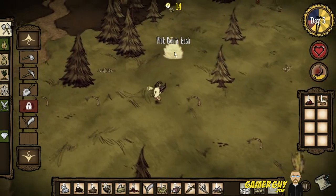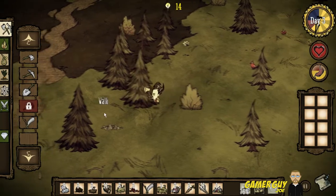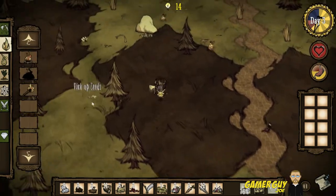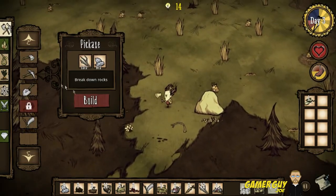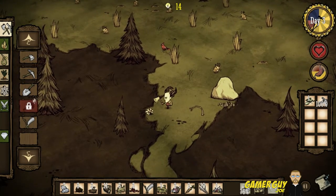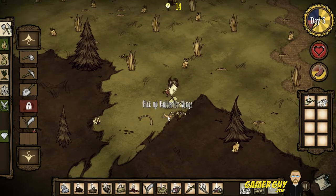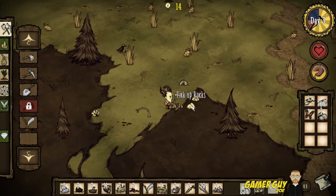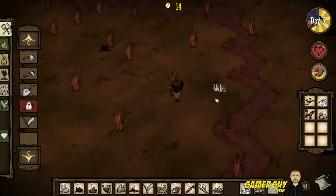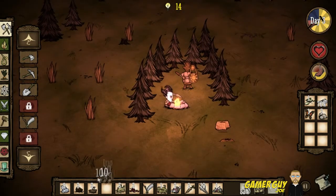We got 11 twigs. Some berries — we're getting kind of low on food. We might want to worry about gathering food tomorrow. We're making a farm but we need fertilizer — we need to find some. Let's build this while we're here. Where did our pickaxe go — oh there it is. I killed a bird! A butterfly with a pickaxe — not too many people can say that. Let's head back home, it's getting dark.